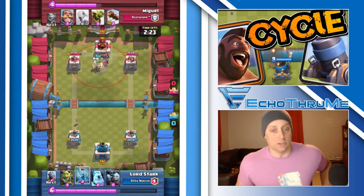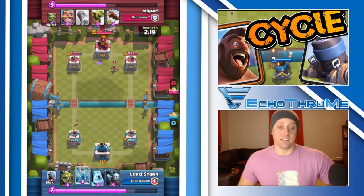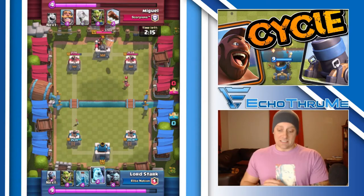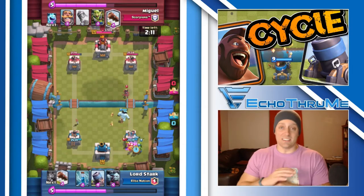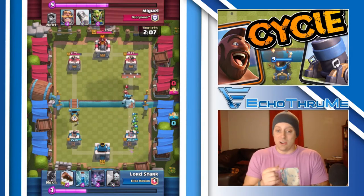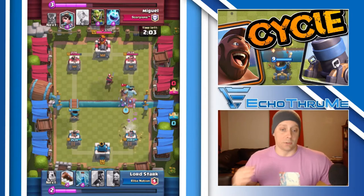He's got his bats doing some nice work and taking out that knight. He's got the Hog coming in under the bats. The opponent has that Princess but uses the Tornado to pull that Hog onto the King's Tower, activating it. A great thing about this deck is when that King's Tower is activated, it doesn't affect a Mortar attacking the tower whatsoever. So you can still get those Mortar strikes on the tower with no issues at all — which is a pretty sweet thing.